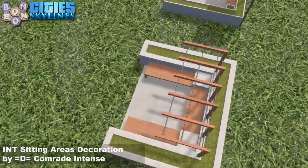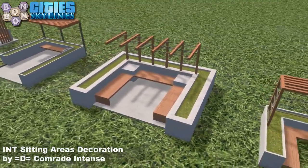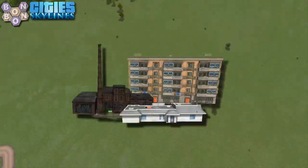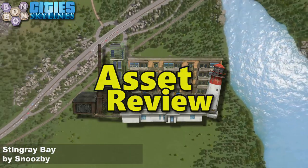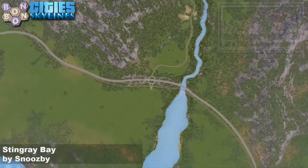I was a bigger fan of Captain Scarlet personally, but this isn't called Scarlet Bay, is it? INT sitting areas decoration by Comrade Intents — very nice. Asset Pack of the Day, link is as always in the description, as is the link to the map.